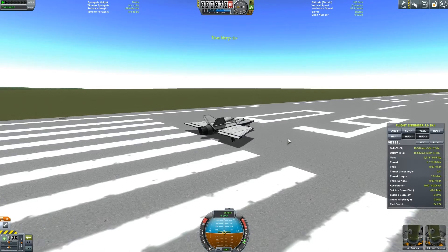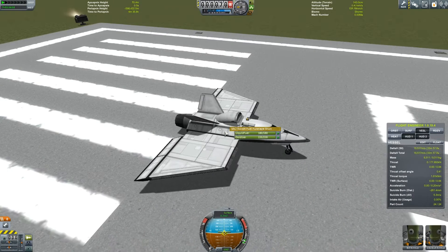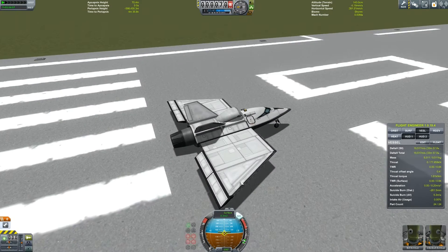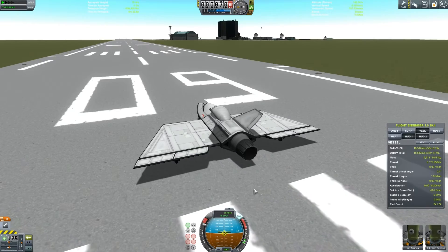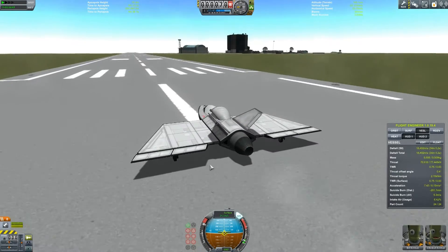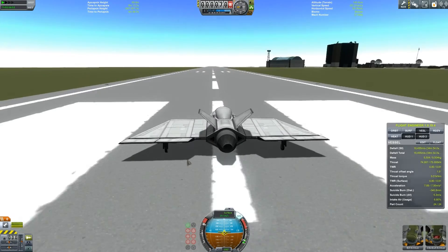Moving on to the second plane — all it is is a slight revision. I had one of these little fuselages in the front just behind the nose of it, and all I've done is remove that. I've also got some extra elevons to give it further lift. The aim here was to make it more manoeuvrable and slightly less nose heavy, so it should have better lift.